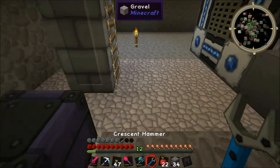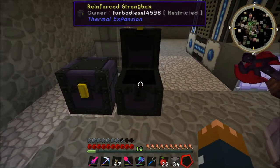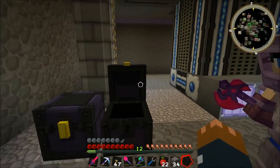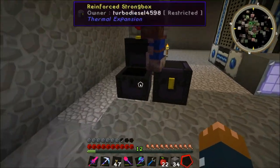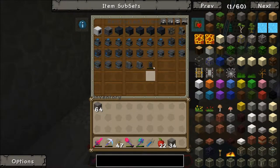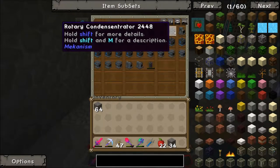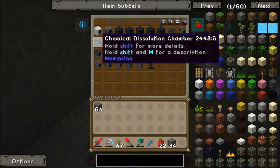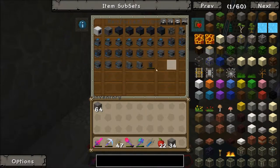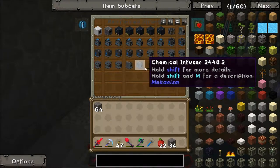It's not about efficiency and German style. So here are the two strong boxes. There's so much stuff in here - they've been busy. Elite factories. A rotary condensator. And a chemical oxidizer. Seven chemical dissolution chambers. Seven chemical washers. Seven crystallizers. And two more infusers.